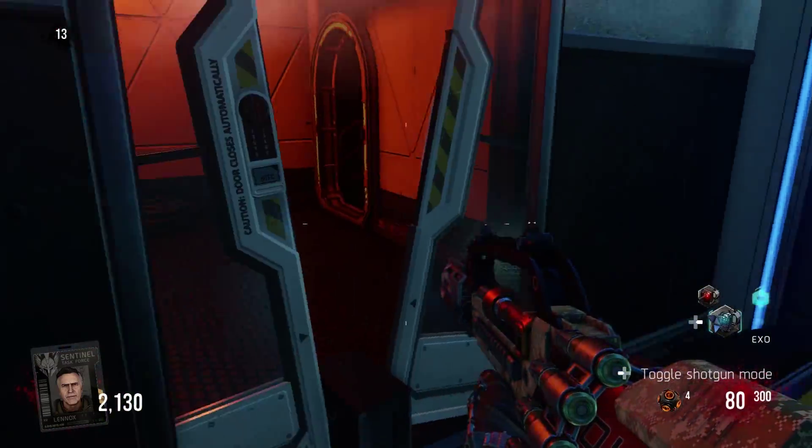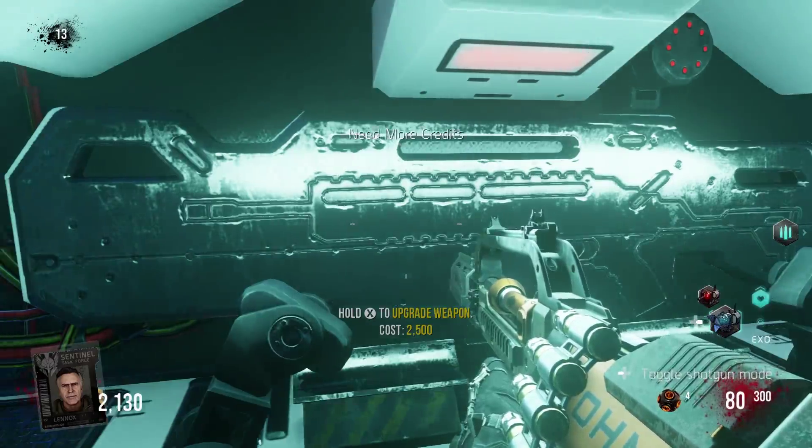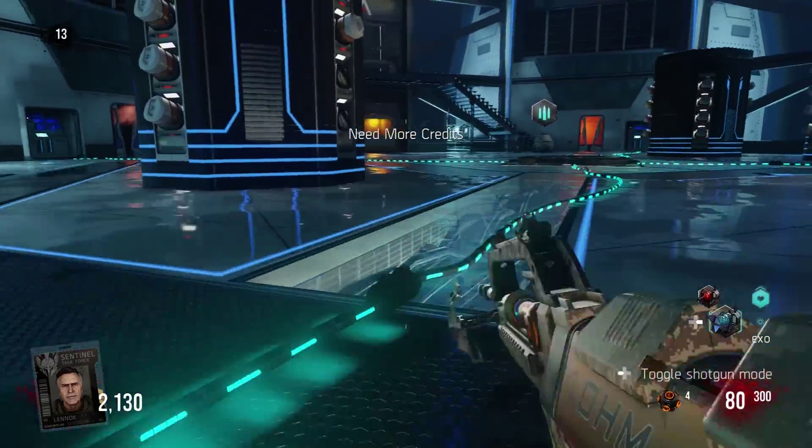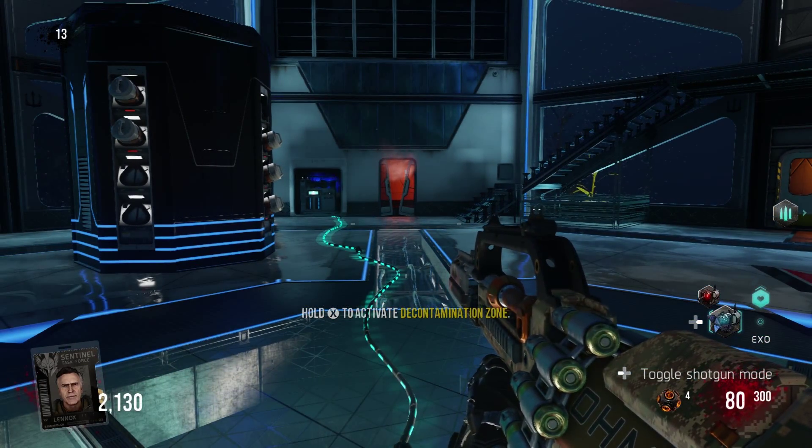At the very start of round 13 we get teleported back to the same room that we were in during round 5, except this time we're not going to be saved by the AI. We have to defeat Oz in here to get out, and to do that we have to attack him in four separate locations.